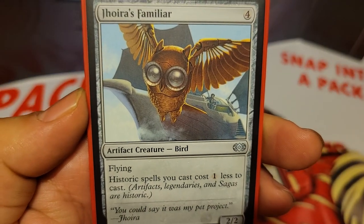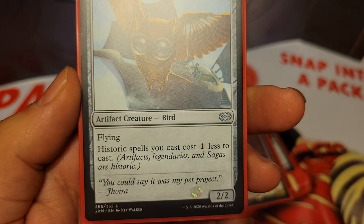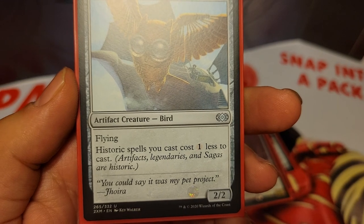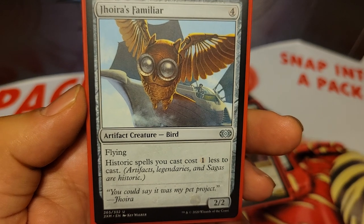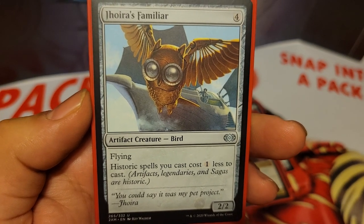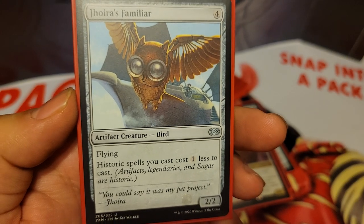Next up we have Jhoira's Familiar, 4 mana for a 2/2 flying. Historic spells you cast cost 1 less to cast. Historics are artifacts, legendaries, and sagas, so this does make your commander always cost 1 less because Asgir is legendary, and it makes all of your artifact spells cost 1 less.